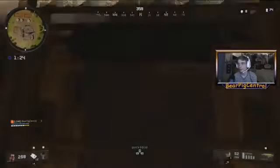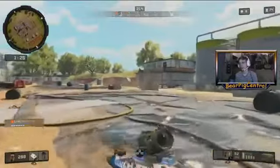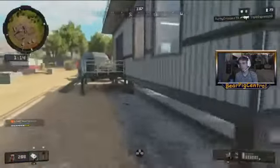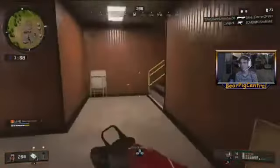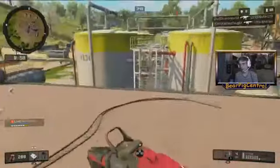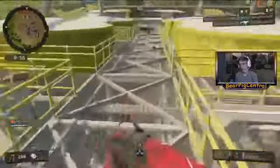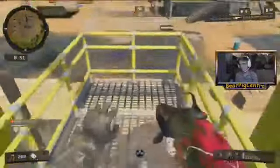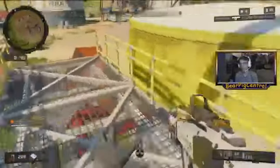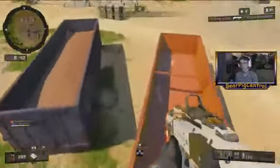We're not going to go down there — we're going to keep looting and running. There's only one more area where I know for sure there's usually good loot, and that's this general area. Another Trauma Kit is always great. Let's see how I do with the Cordite. I really like the Cordite — sometimes I do really well with it, sometimes I don't. I got some guy way up there.